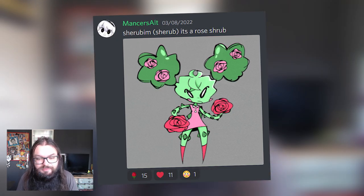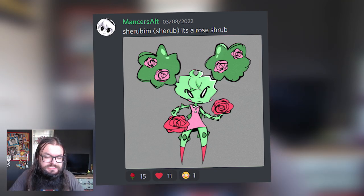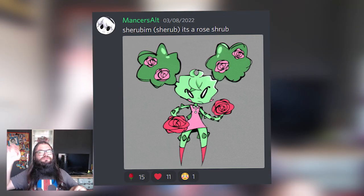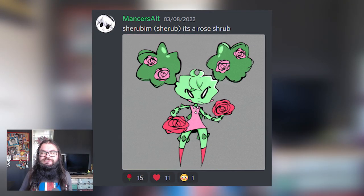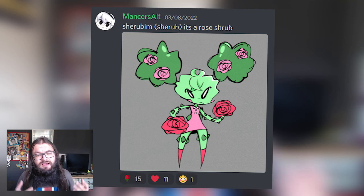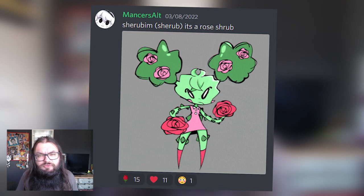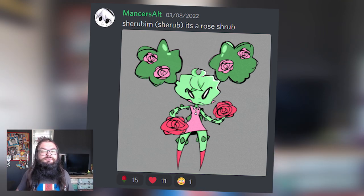Next, also from one of our own developers, Mansor's Alt: a rose shrub. Pretty simple, but I really enjoy this one because it gives me a rare buddy vibe. In our old Battle Buddies game we had a system where one in a thousand or one in two thousand, you had a chance to encounter a very rare buddy — and this buddy is designed in a way that works as a rare buddy. Something about it just screams rare buddy. For skills I think it would be damage over time, poison effects given the roses and thorns. It's cool, it reminds me of rare buddies, and that alone is enough.